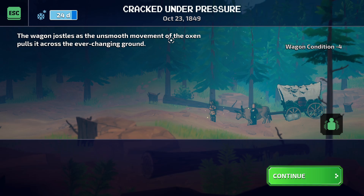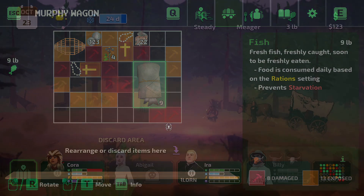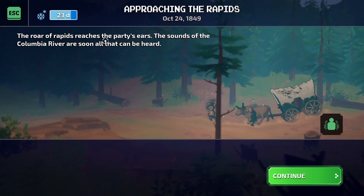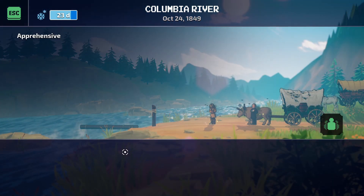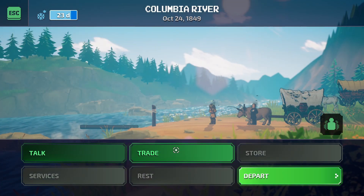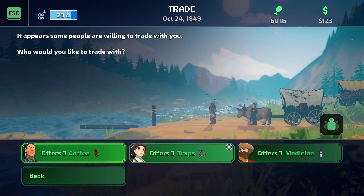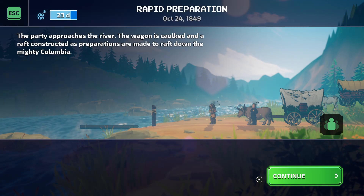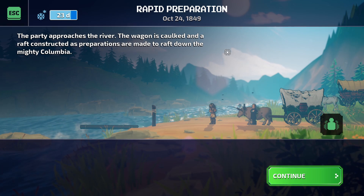The wagon jostles in an unsmooth movement across the ever-changing ground. Oh my god we only have this much meat left - we have to take it with us. Yeah, we're gonna starve to death because we don't have any food. The roar of the rapids reached the party's ears - the sounds of the Columbia River is soon all that can be heard. Well at least we have some flour to keep us safe. I guess we depart. The party approaches the river, the wagon is caulked and the raft constructed as preparations are made to raft down the Columbia.